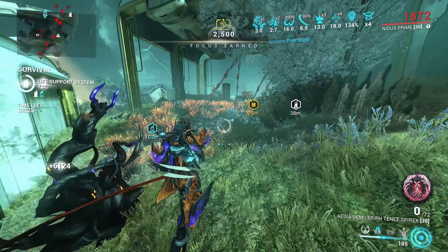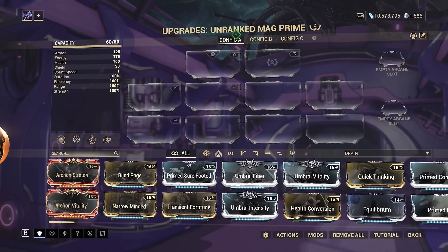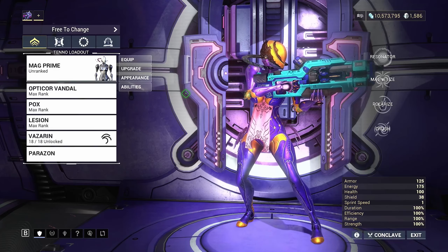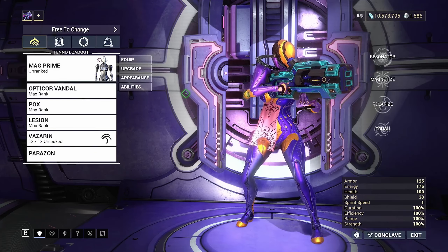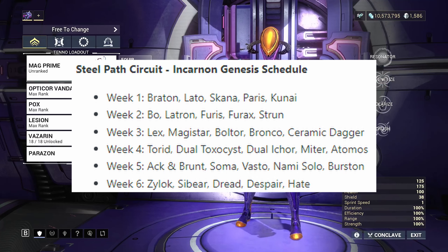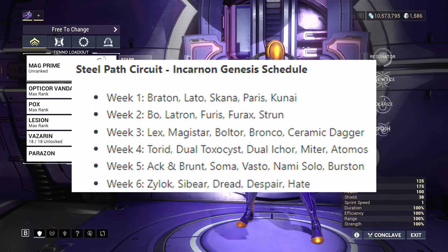Any time you get a Warframe you don't have a build on, I highly suggest you come in and make a build, then just call it 'Circuit' so you have it forever. You're going to want to make builds because we'll be doing this for many weeks, and you don't want to waste time going in without a ready build. We have around 30 weapons to get through the Incarnon Genesis system, so just make builds now and have them ready to go.